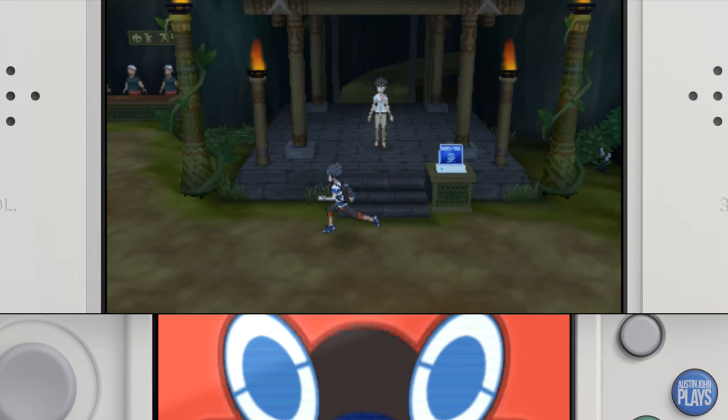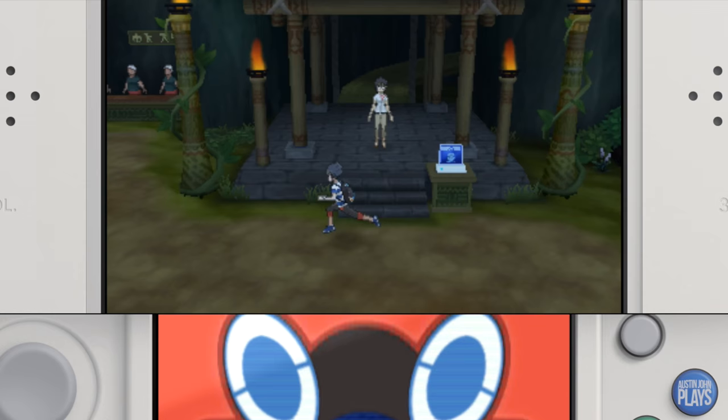For all the current Mega Stones, make your way to the Battle Tree and then speak to the lady on the right — she'll have all the stones available for purchase with BP.